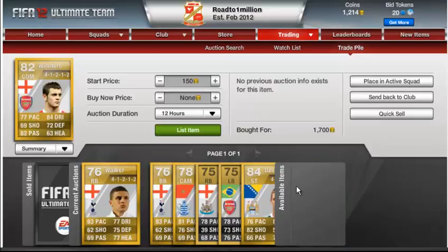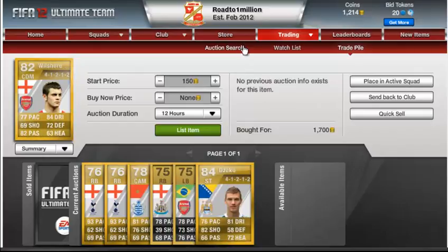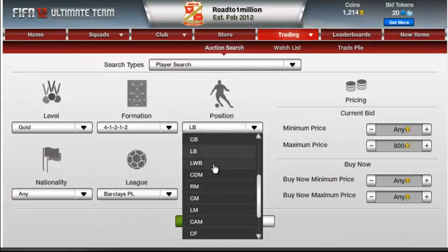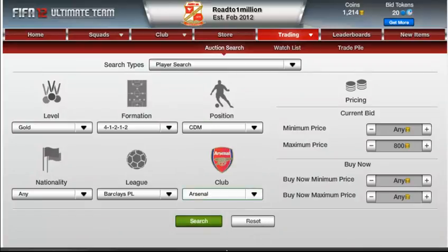The last player is a really good buy. I bought Wilshar, a central defensive mid in a 4-2-2, for $1,700. This is such a good bargain because he goes for about $4,000.